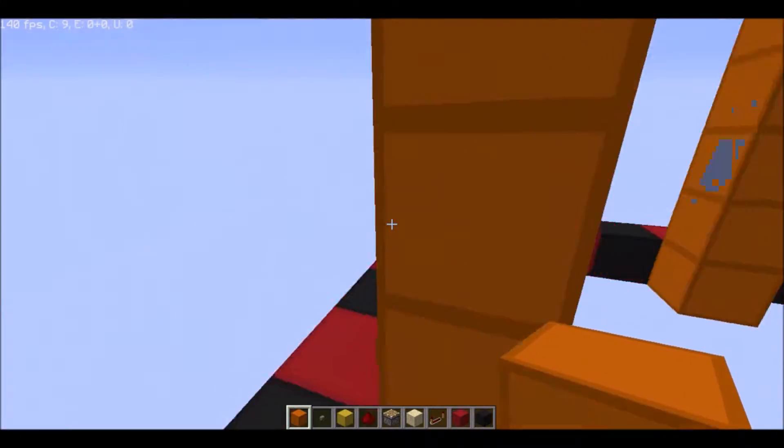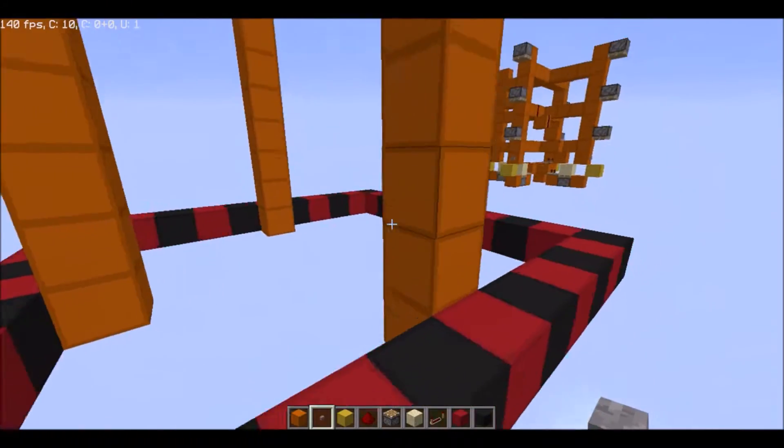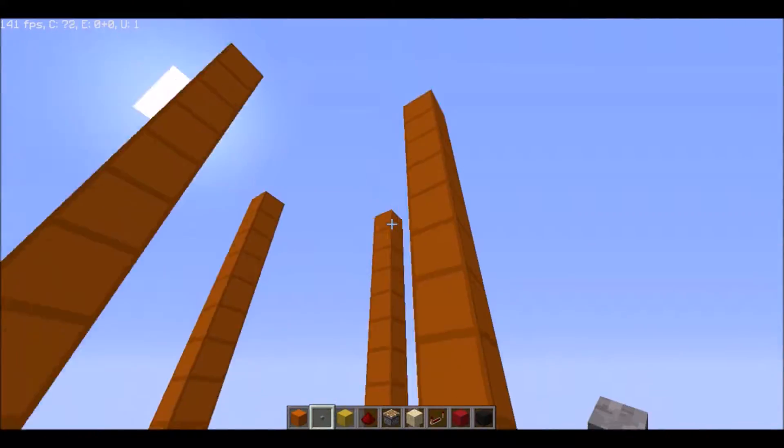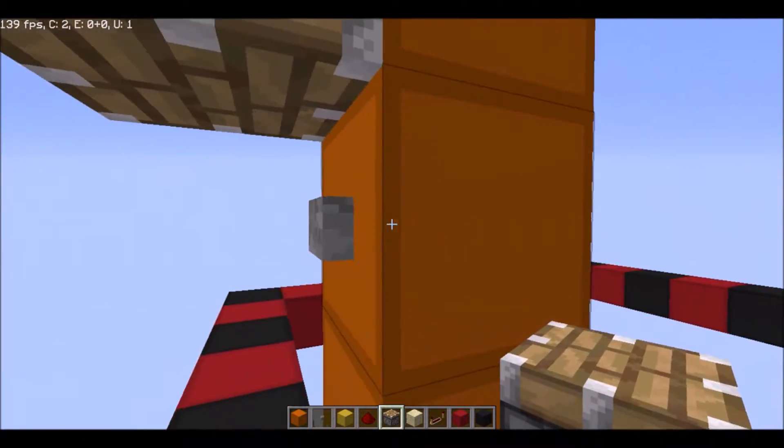From there, you want to get your button and put it on the second block up from the bottom on each pillar. Then you want to do your pistons — go up like this and put a piston right there.